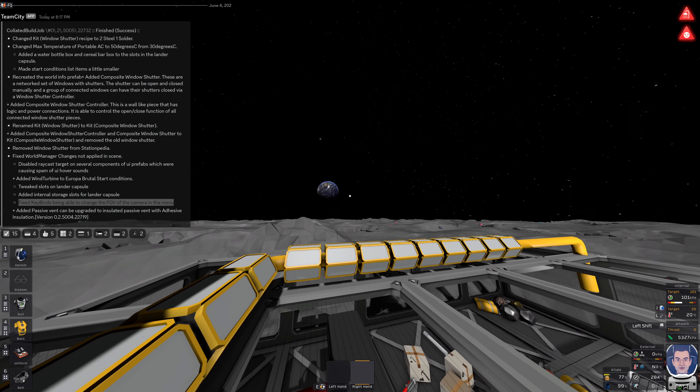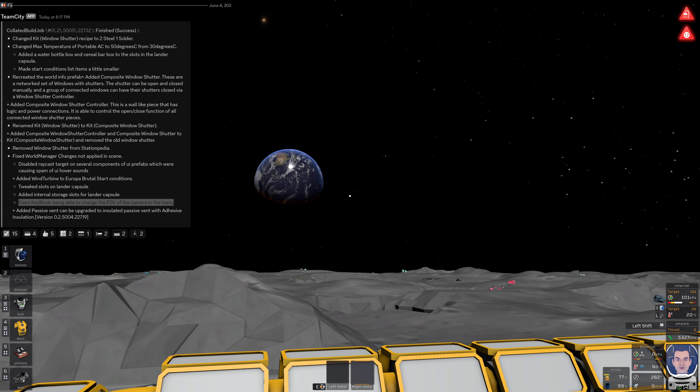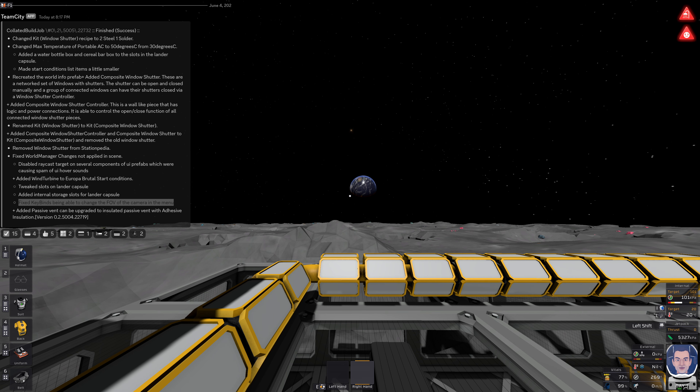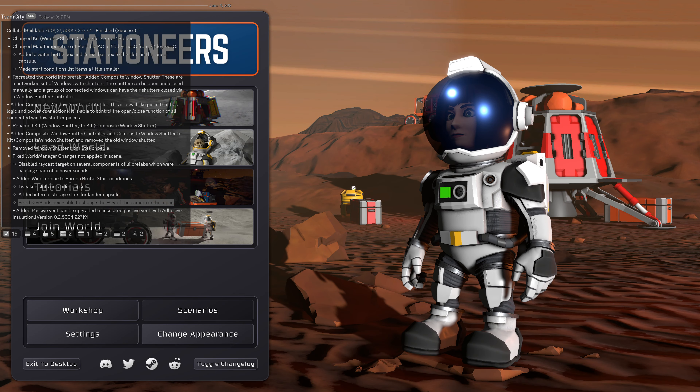Some might not even know that you can change the field of view in the game with hotkeys and reset to the default that you set in the settings. These hotkeys also worked in the main menu, turning the nice title screen animation into some kind of weird stagy arena. Well, that's no longer possible.